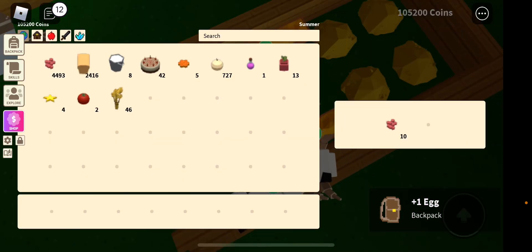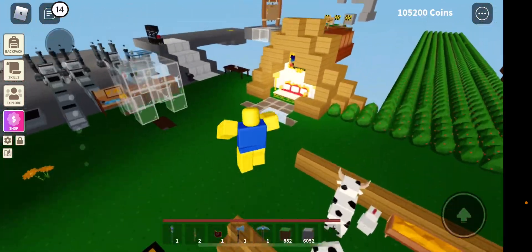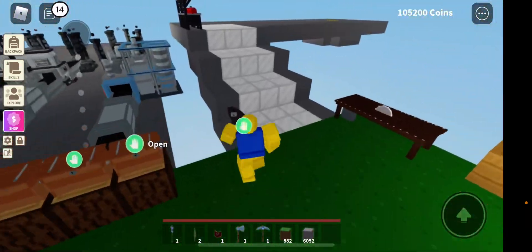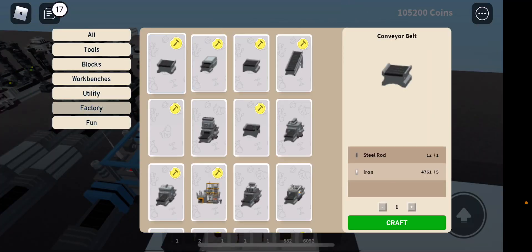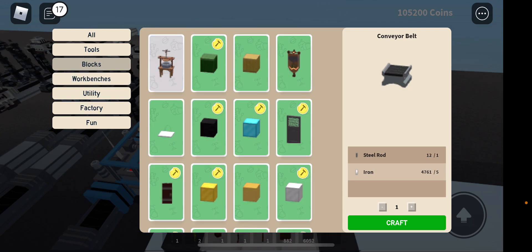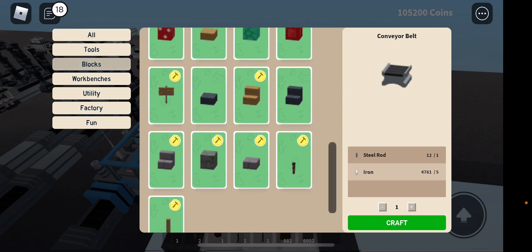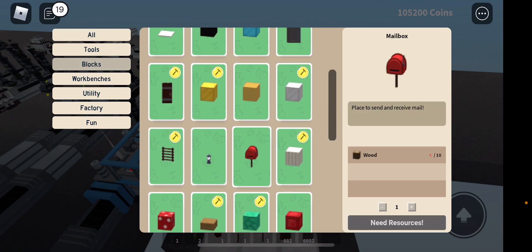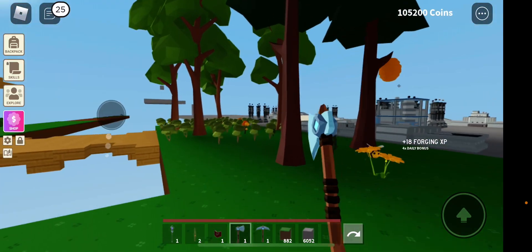Yeah, we're gonna check it out. Going to the blocks section — whoa, a place to send and receive mail. Look at this — ten wood, pretty easy to craft.